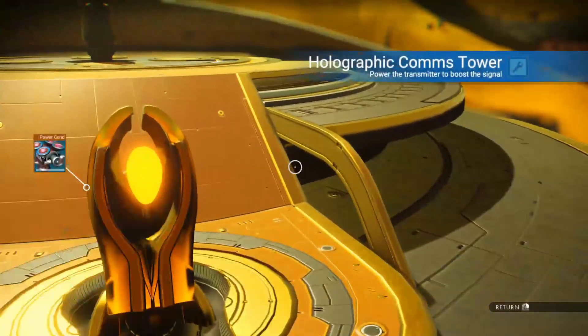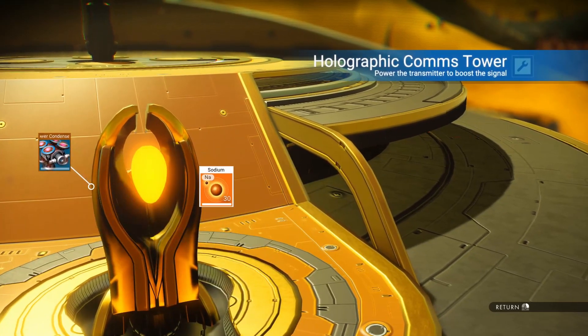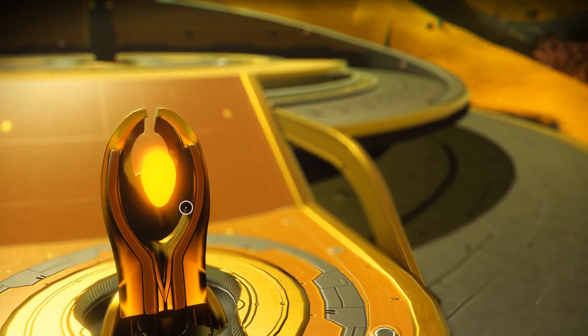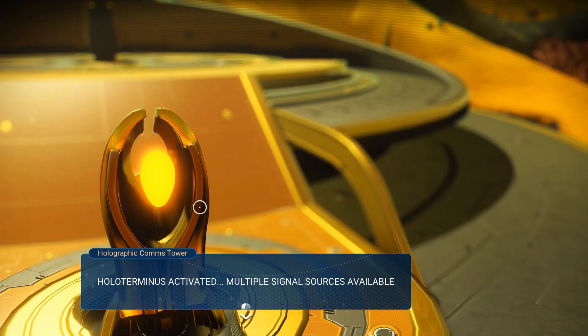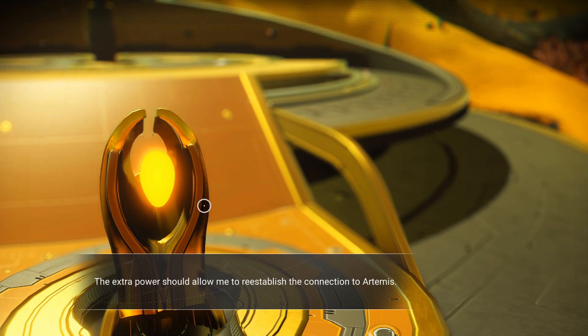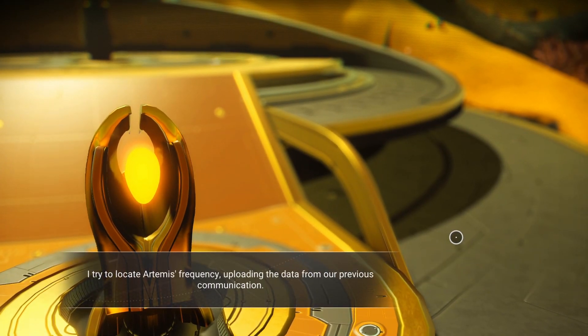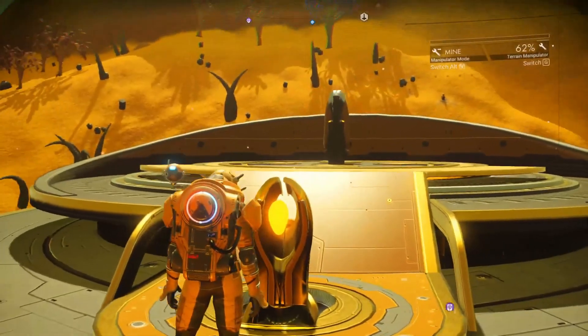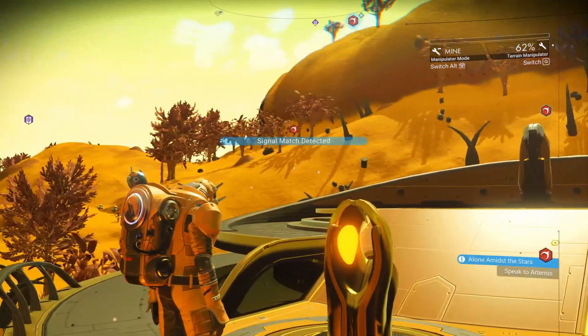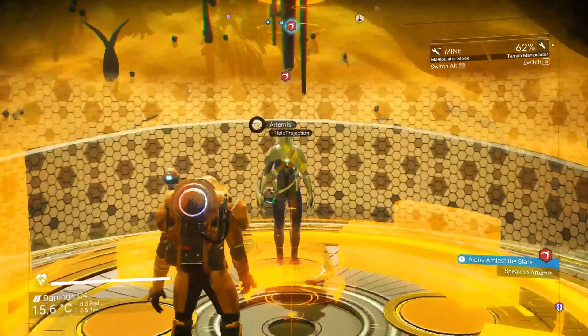Let's see what's up. Holographic comms tower. You want my sodium? That's annoying. Technology, reach out. Holoterminus activated — multiple signal sources available. The tower hosts a powerful transmitter designed to facilitate holographic communication across long distances. The extra power should allow me to reestablish the connection to Artemis. Let's tune into the Artemis frequency.